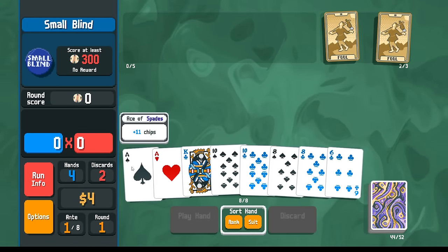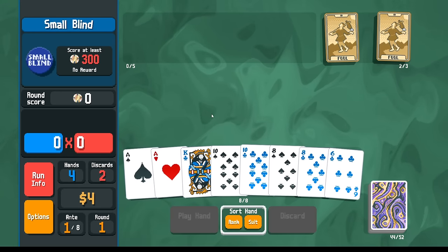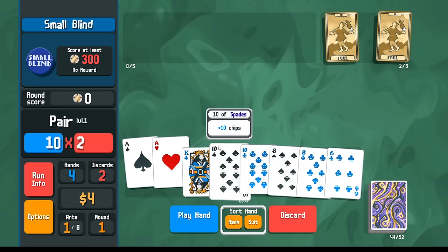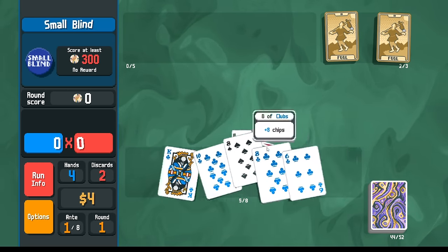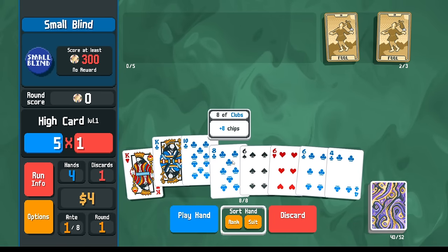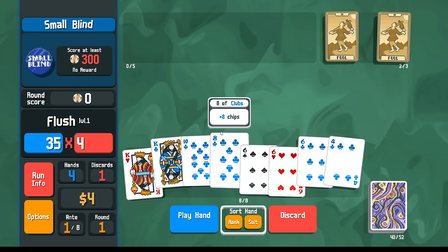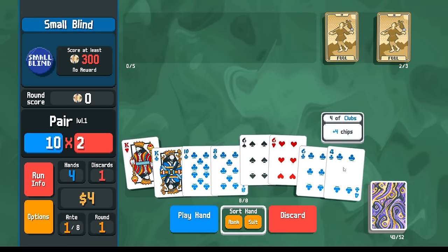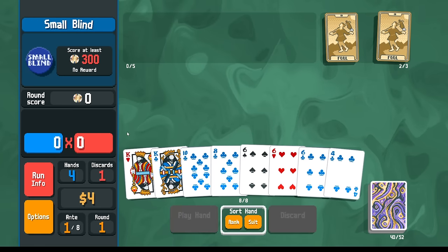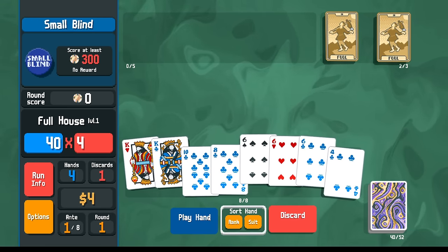Interesting, we got the classic three-pair start here, but I see we also have a bunch of clubs, and they're pretty high clubs. So I'm going to discard looking for the high flush. This is 38 chips, not enough. So if I do want to go for the high clubs, I would discard like this, or I'm also noticing we have the full house. So this should be enough then.